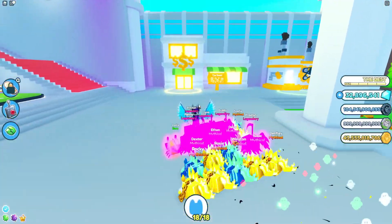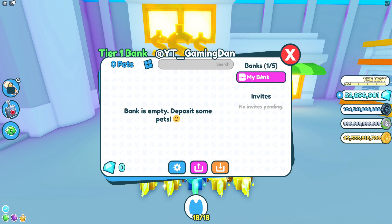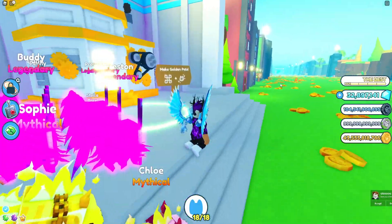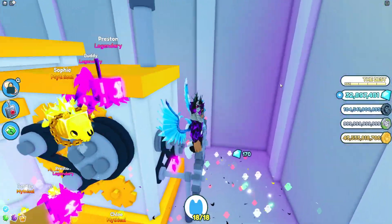Before anything else, I want to mention the bank situation. If you were playing Pet Simulator X earlier today, you may have noticed the bank was disabled for about half an hour. The reason is that people were actually duplicating gems and pets using the bank — ending up with hundreds of billions of gems from a glitch. I think it's been fixed now and the duplicated gems have been deleted from people's accounts, which is good because otherwise pet prices would have gone very high.